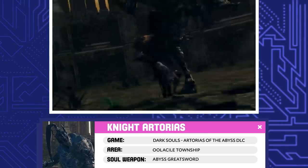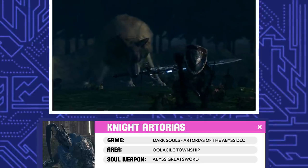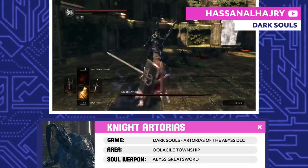Knight Artorias. Sir Artorias of the Abyss would hunt the Darkwraiths of the Abyss thanks to his trusty ring. When he traveled to Oolacile, he and Sif were overwhelmed by the Abyss that Manus created. Artorias used his Cleansing Greatshield to protect Sif before succumbing to the Curse of the Dark.